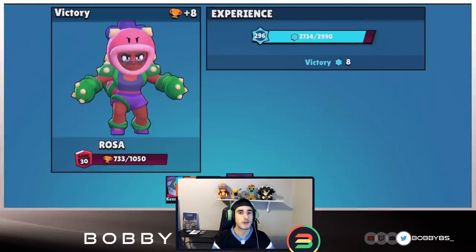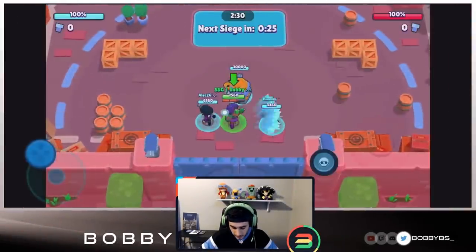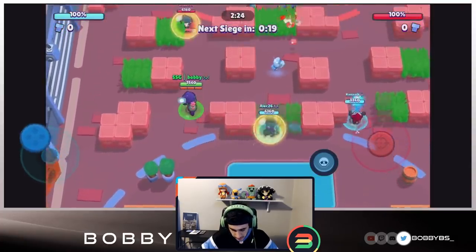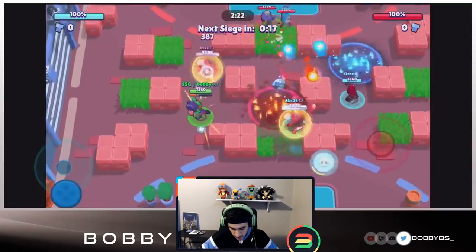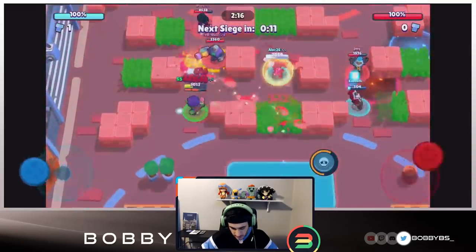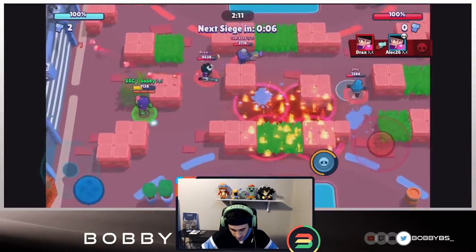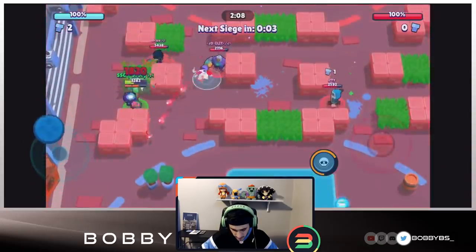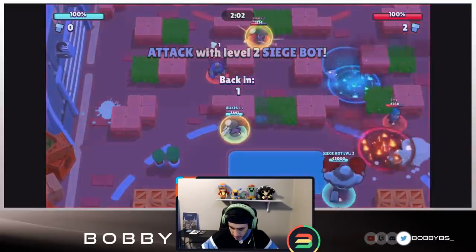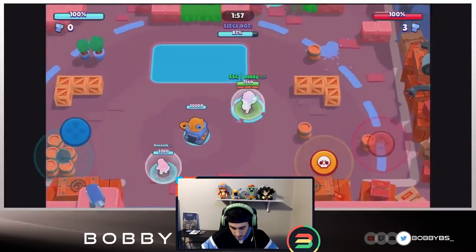Straight into the next game - really fast matchmaking. We're facing a decent comp, good in the middle ground. We try to bait out the BB shot to start - that's what you want to do against every BB. We're doing really good. It's okay if we die as long as we get our super, so I kind of went up and died purposely. Kenneth just went down too, which is going to be an issue for the one push especially since we only have a power two robot.